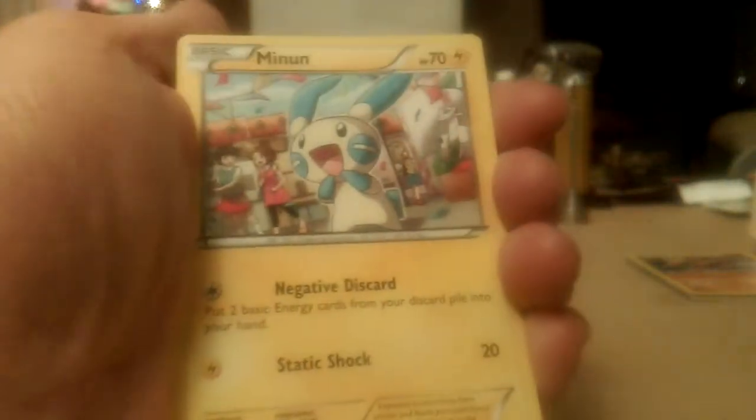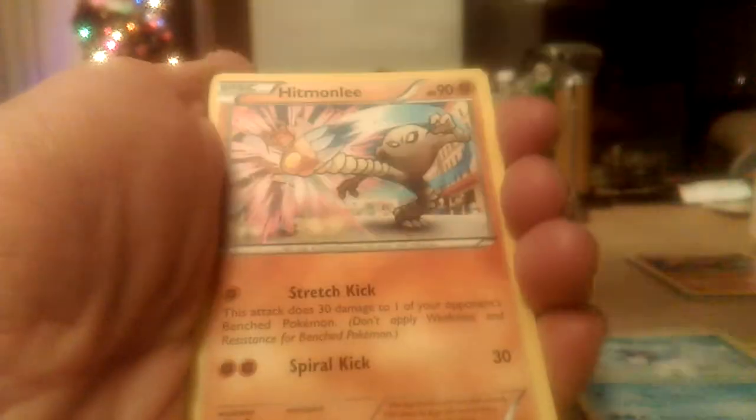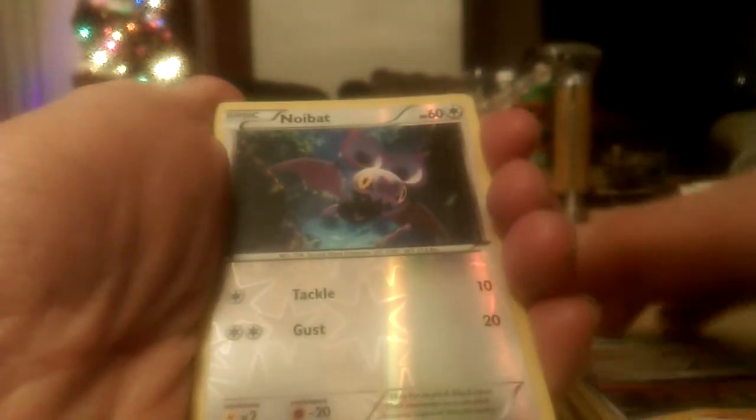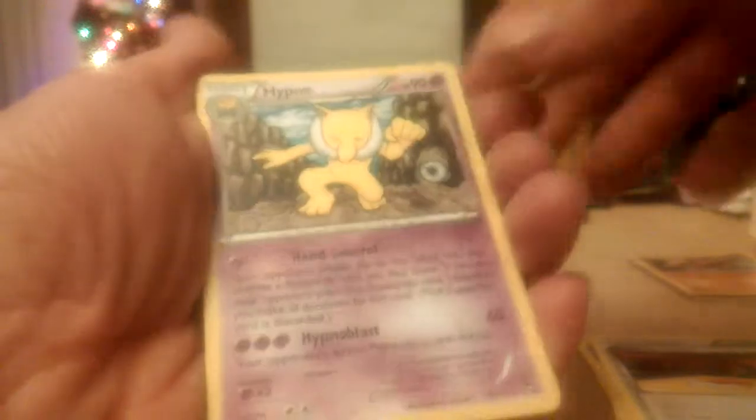Pack number two. From watching videos, usually there's one EX average in these Elite Trainer boxes, so hoping to get at least one. Pack two: Minun, Bellsprout, Scraggy, another Cubchew, another Golette, a Hypno and Lee Uncommon, a Corina Trainer card Uncommon, and another Training Center. The Reverse Holo is a Common Noivat, and our Rare is a Hypno — not Holo. Two packs in, two non-Holo foil Rares.